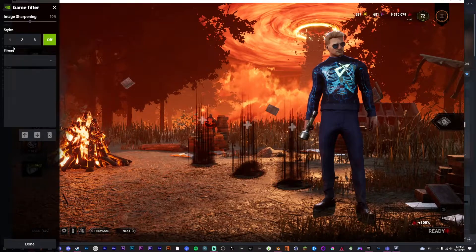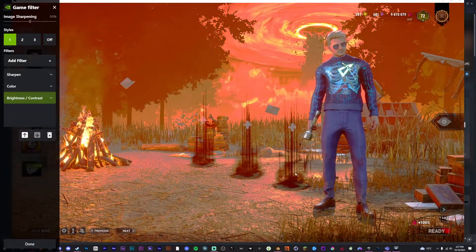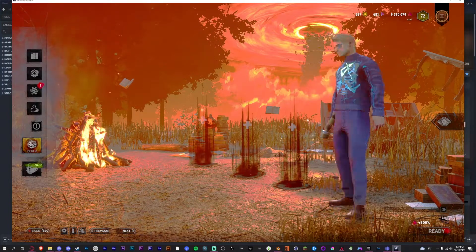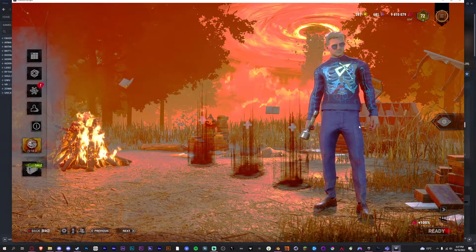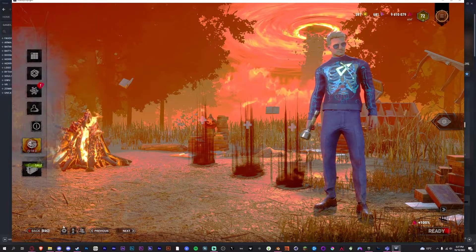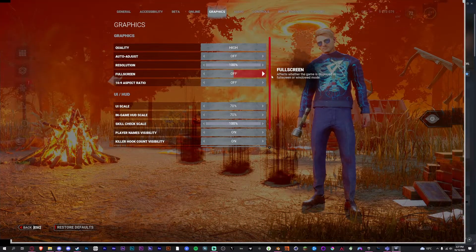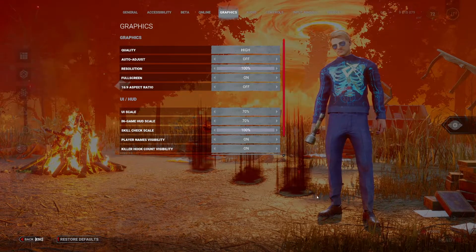So now I can come in here and turn on my in-game overlay. It might take you a couple of seconds for your eyes to adjust — that is a lot brighter. And yeah, that's all. Then once you've made whatever changes you want to make, you go back into graphics and turn full screen back on. It's as simple as that.